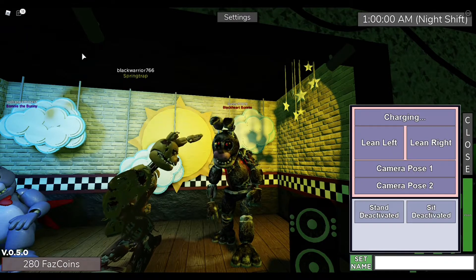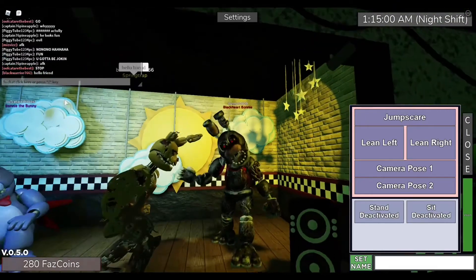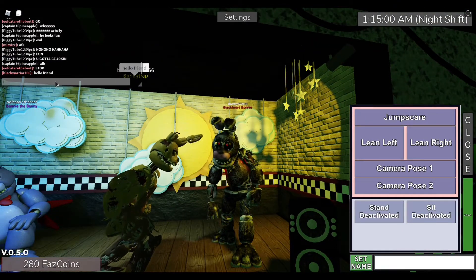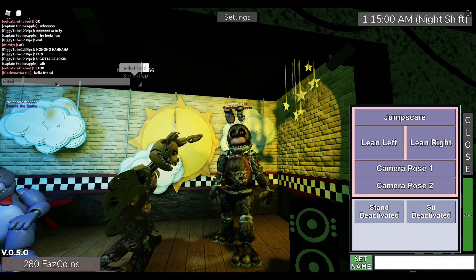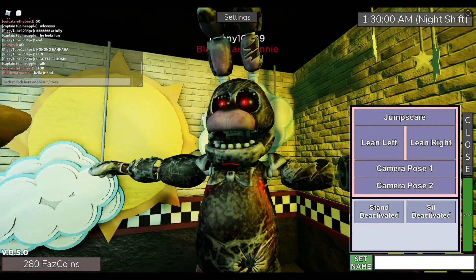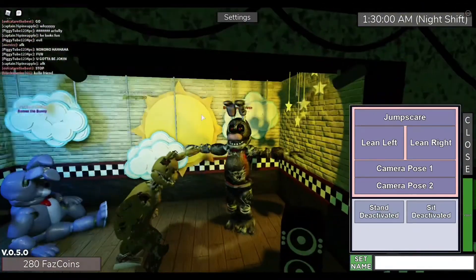That's pretty much it for Black Heart — he can't blink eyes or anything. Do you want to know a secret in this game? Type in slash-e dance and you can T-pose. Yes, you can T-pose in this game!